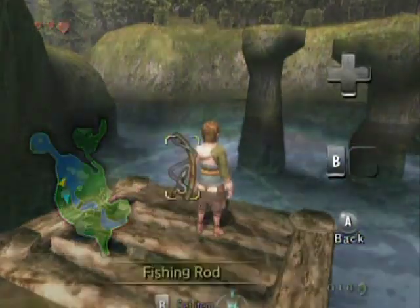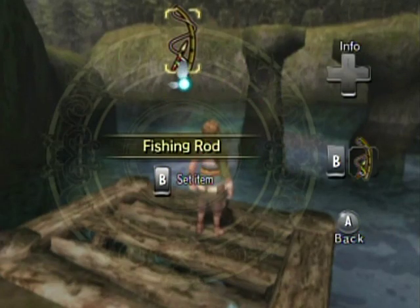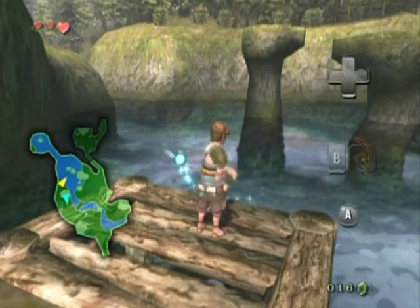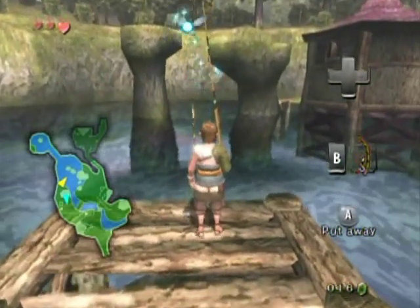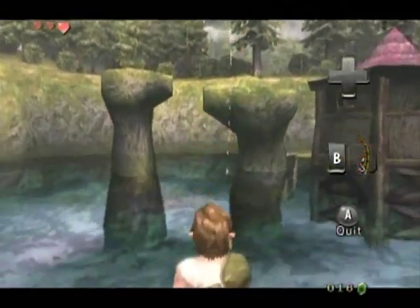Press the minus button on the Wii remote to open the item menu — it's probably different for the GameCube controls. Set the fishing rod with the B button and go back with the A button. Now all we have to do is catch two fish — press the B button, hold it...